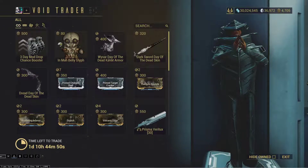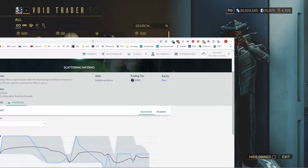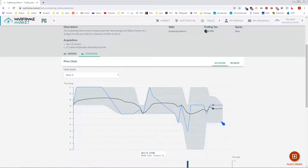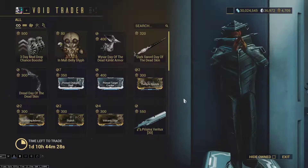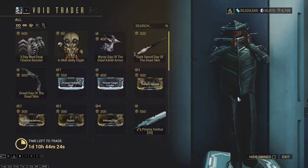Looking at market prices — 15 to 20 plat. Checking if there was a recent price drop: no, there wasn't even a price drop because of Baro. So yeah, Scattering Inferno is probably the most expensive fire mod and it's not even worth all that much. Don't bother with these.